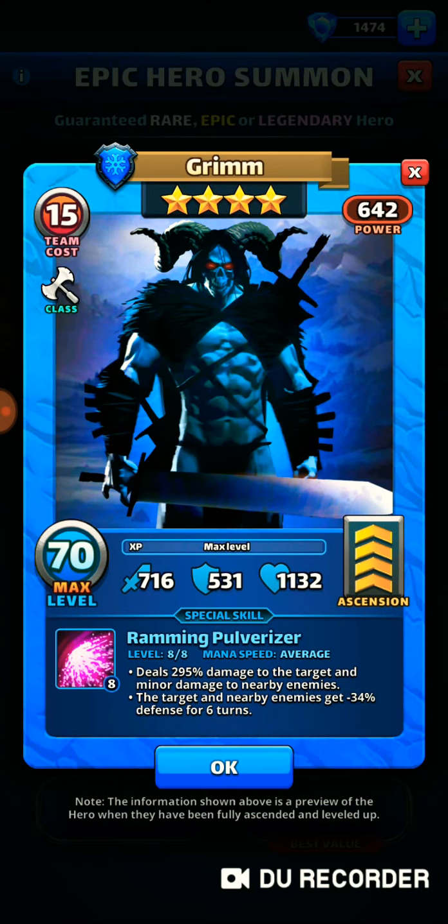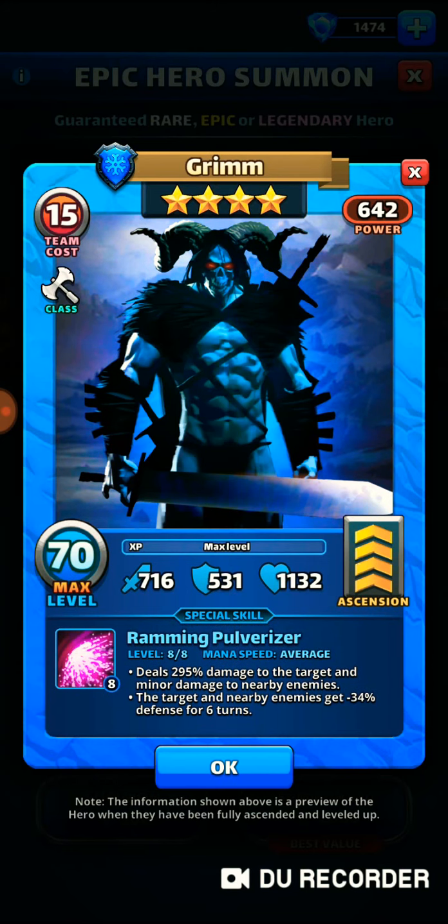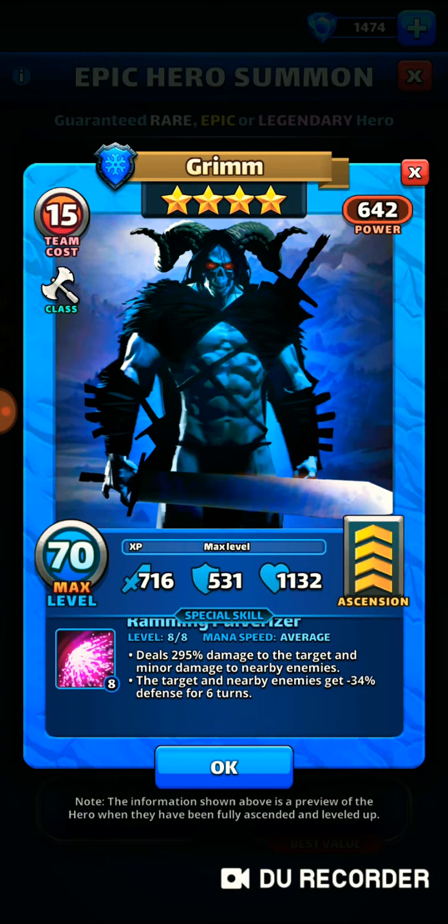Grimm is going to be great against Titans. He's going to be great offensively in raids and war. Defense down heroes are really important — they are heroes that you want to get their special off before your other attacking hero specials. So if you have a Bold Tusk or a Kirill that has the attack boost, you want to do the attack boost before using Grimm's ability, being that the first thing he does is a ton of damage. But the defense down is really important, and I would use his special before your other attackers, because you want to get your enemy's defense lower so when you hit them with your other specials, it's going to do a little more damage.